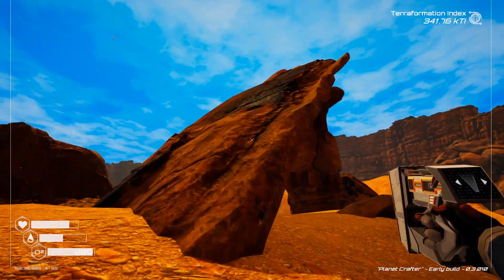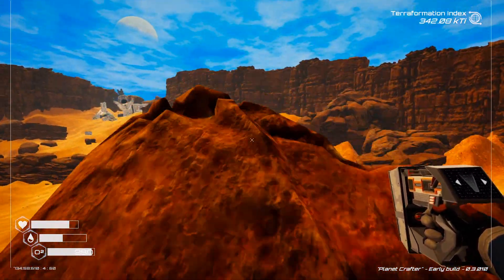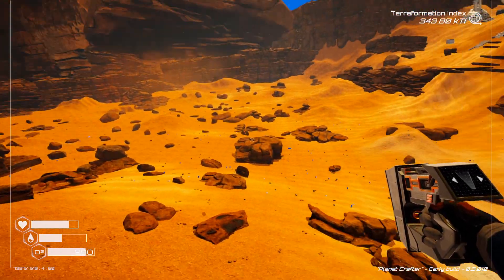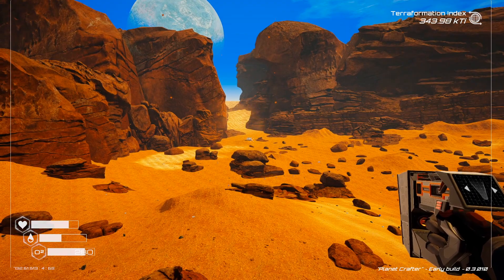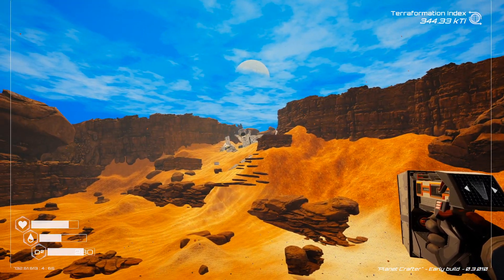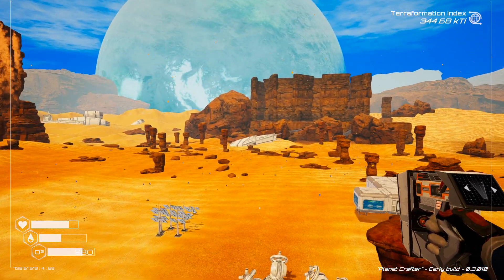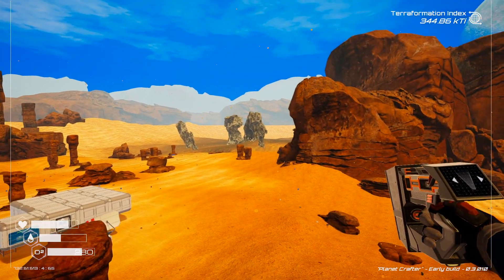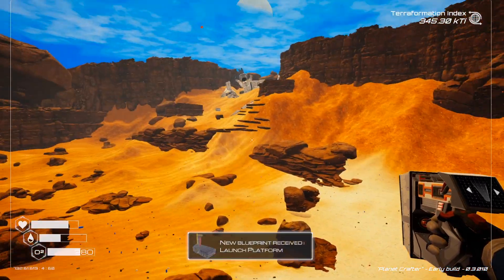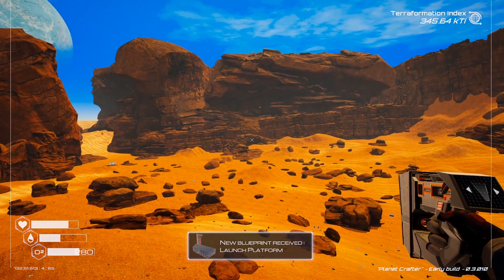We've made our way to the landmark. I'm going to climb up to the top so you can get your bearings. As you can see, that's the starter area — I have my space shuttle over there where I landed. There's a really massive ship structure up there, and just behind me is my base. There's also a smaller shuttle right there, and over there you have the aluminum fields and a cave entrance for a larger ship. That's the general layout of the map.